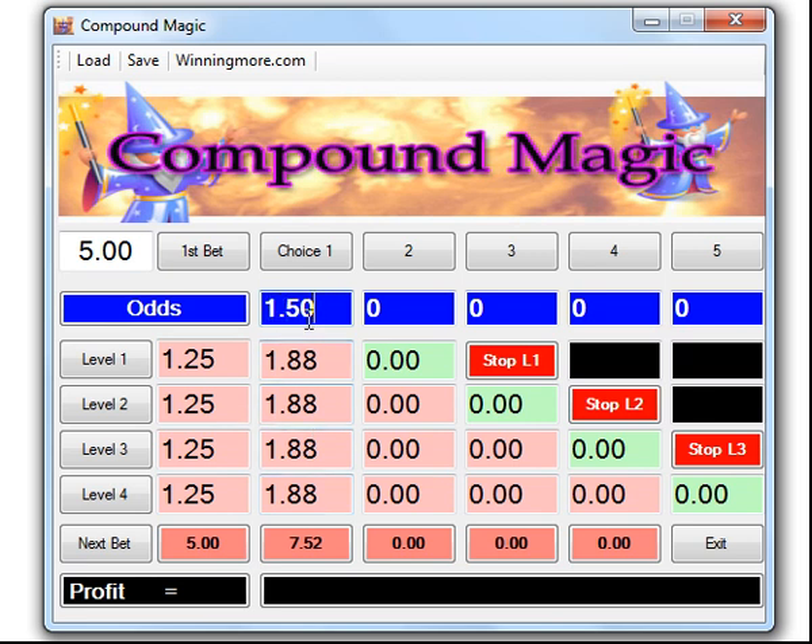So our next bet is going to be seven pound fifty-two on the next short-price horse, and say for example it's paying 1.80. You can use this for football or anything. We've had our seven pound fifty-two bet and it's paid a return of one point eighty — one pound eighty.